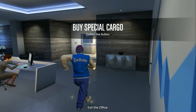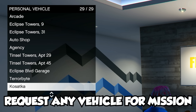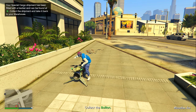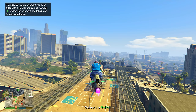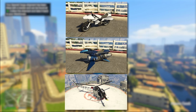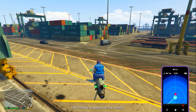A really cool tip I like to use is to go up to my assistant, click right D-pad, then click personal vehicle. Here I can request my Oppressor Mark 2 or any other vehicle I'd like to use, and that way when I load out of my CEO office, I instantly have it ready. When doing these resupply missions, you definitely want a vehicle like an Oppressor Mark 2, an Oppressor Mark 1, a Sparrow, or some sort of really fast vehicle like that.